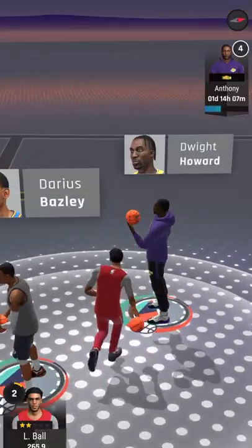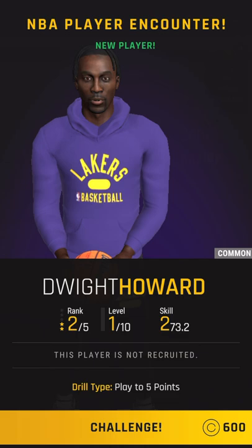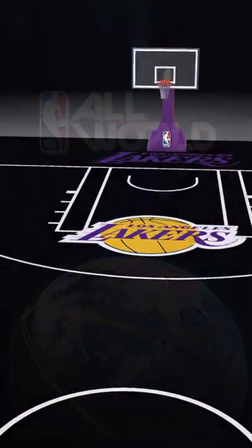What's up my ballers, I'm Cricket23 and this is how to get a new player in NBA All World. New players will just appear randomly on the street, so you click on the player. It brings up the NBA Encounter Hit Challenge, spending your Street Cred Points to take on your new opponent.